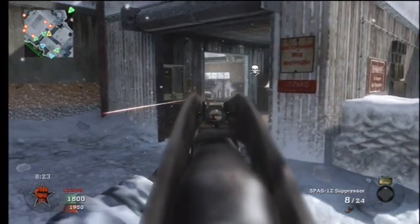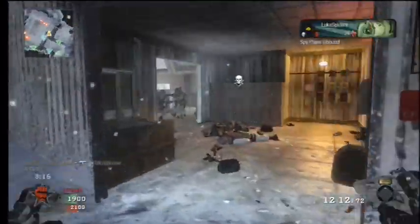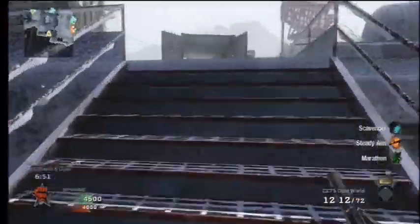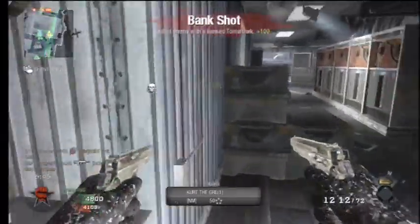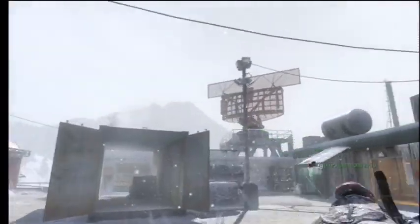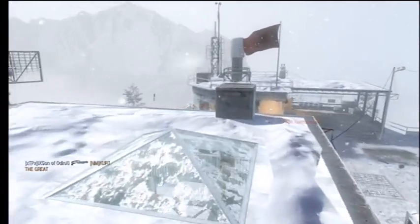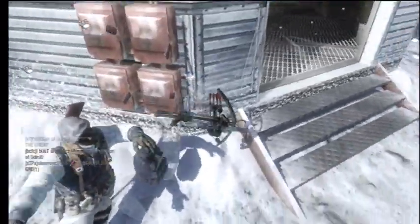Don't get discouraged — there will be more giveaways as long as you guys keep subscribing. Right here I just owned all of them, and then I get a random tomahawk that was in the middle of the game. Most random tomahawks are probably 90% at the beginning of a match when everyone's clumped together, but this one was mid-match so I feel it's more credit-worthy. Then there's a 360 tomahawk to win the game in combat training — it's combat training so it doesn't fully count, but it's still nice.